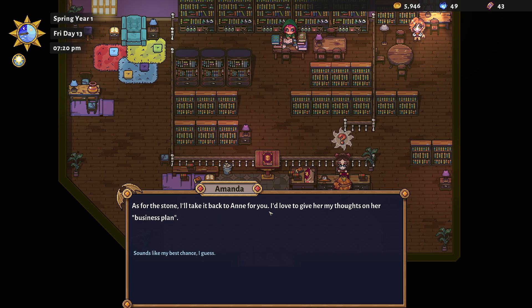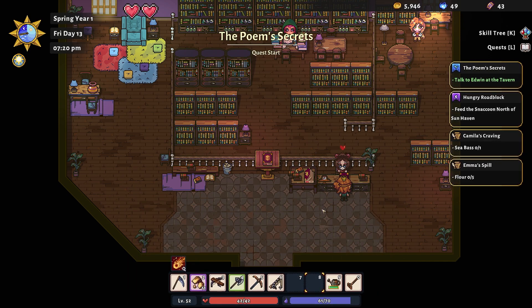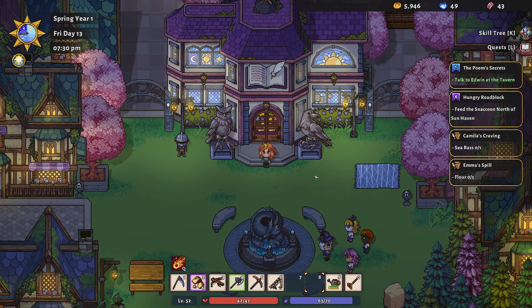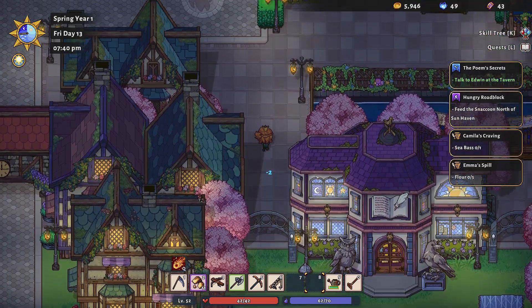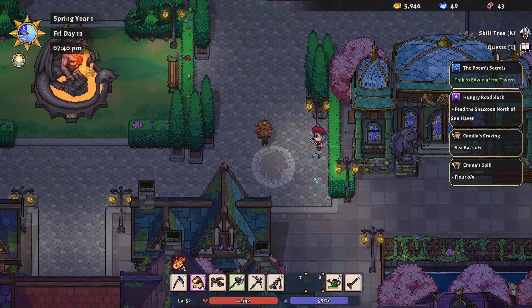Amanda is going to take it back to Ann for us — we've got to trust her to return the stone. Maybe we're making friends here. Let's go — we need to talk to Edwin at the tavern now. I can't imagine the tavern closes at 8 PM, so we should be all right to sneak that in before bed today.